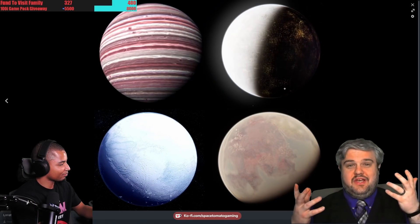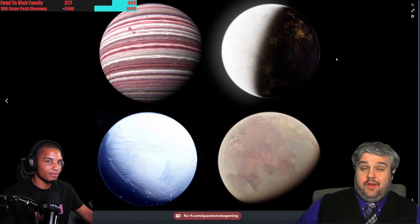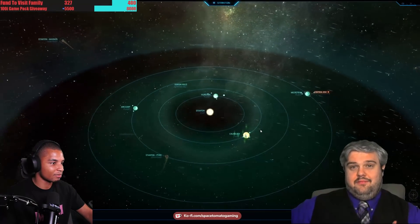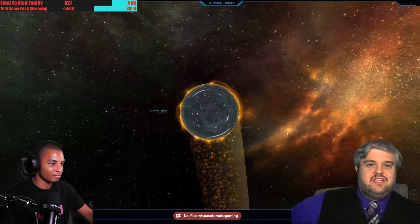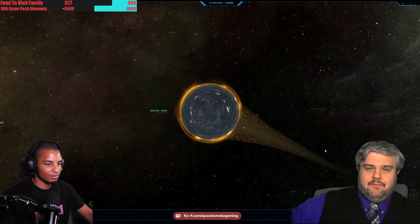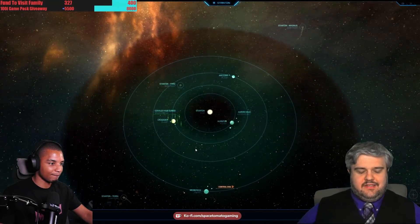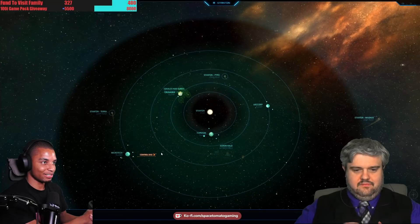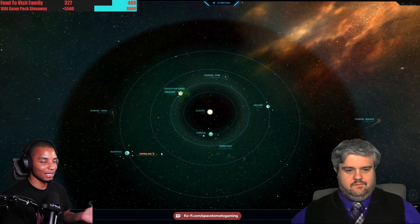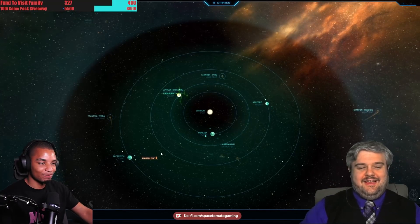After the UEE removed those people, the first to actually settle Stanton was the UEE Navy. Because of the viability of these four planets — great for terraformation — and on top of that they found a jump point that goes to Terra, meaning Stanton became the hub of trade between Sol and Terra. It's only like four or five jumps between the two because of Stanton. In many ways it's like New York City, or Amsterdam, or Tokyo — the hub of commerce in the verse.